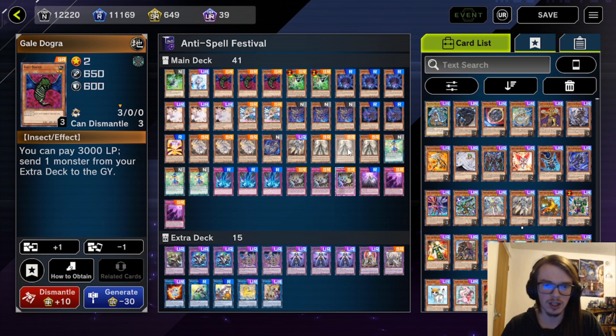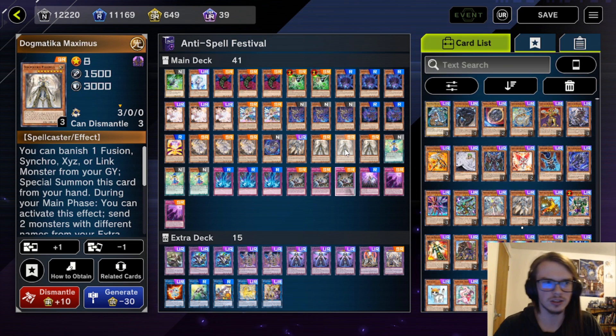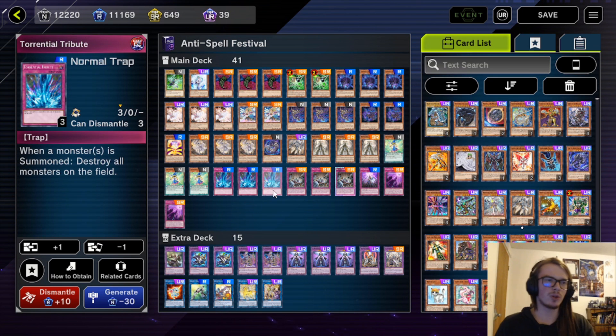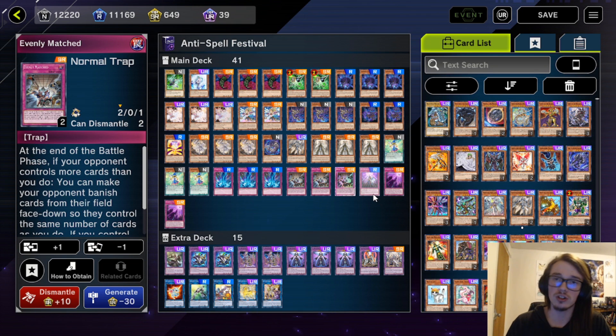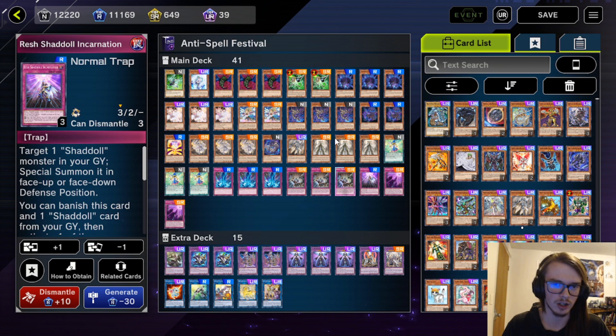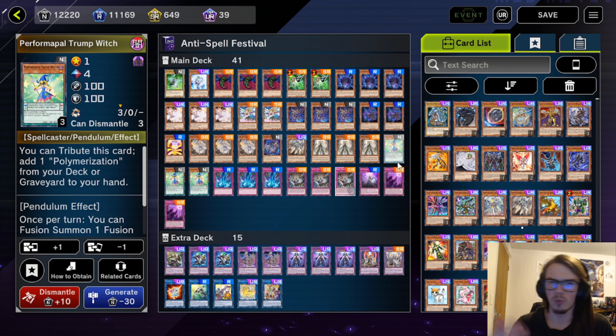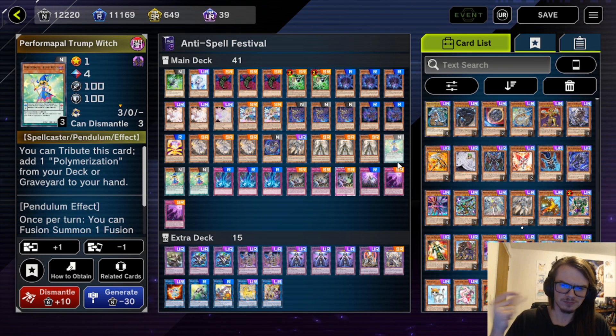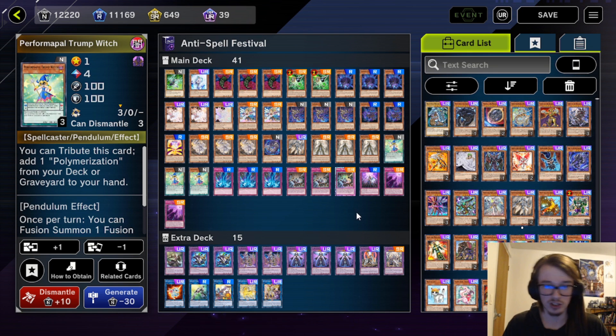I found oftentimes that I would draw Maximus and just not really have a target for it, so it would be a dead card in hand. It's really good if you get to pair it with Gael Dogra — you get to see what your opponent's on as well as potentially dealing with problematic cards from their extra deck. But so few people are actually utilizing the extra deck, I feel like just having another big beater is better. We have Triple Trump Witch, Triple Torrential Tribute, and Triple Evenly Matched — this card should be banned. We have one Rishadal Incarnation and Triple Schism.